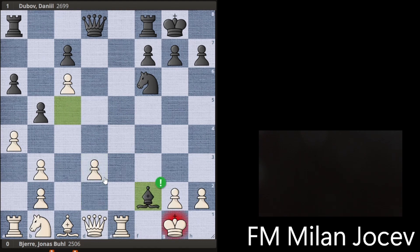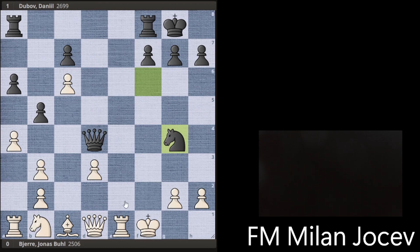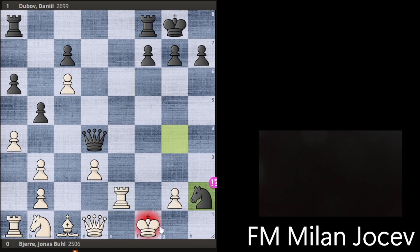Bxf2! White has to capture. Black follows up with Qd4. If Kf1 was played then Ng4 is quite unpleasant because you have to go Re2 — you cannot go here because of mate. If this is played then you can even take on h2, and after this he goes back and black is still keeping some initiative. I think this position is much easier to play with black: white's king is pretty exposed and most of white's pieces still try to find the best squares possible, but it's not possible just yet.